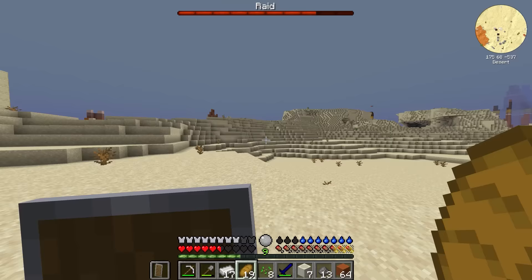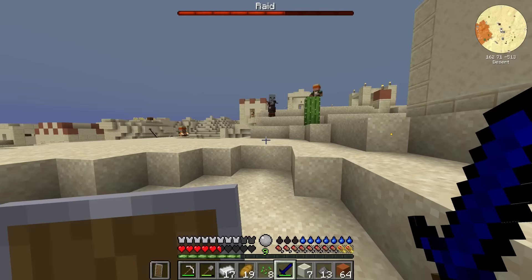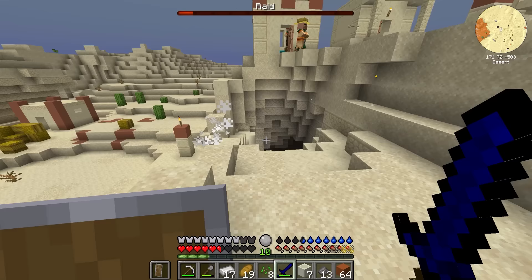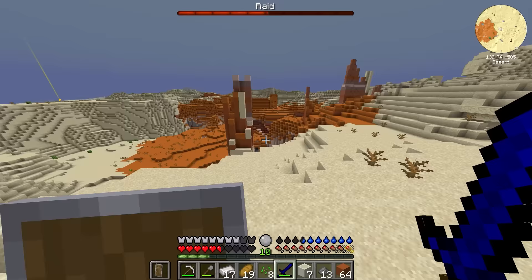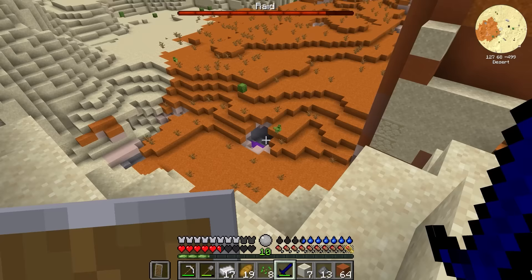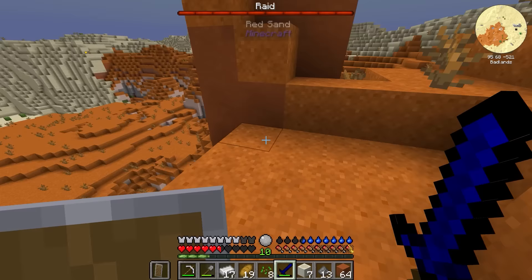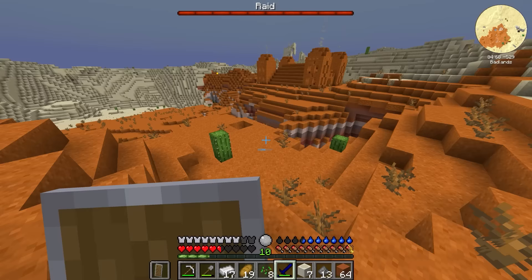There's another Badlands biome over there we could head to if needed. Are the villagers all going to die? Do I need to be the savior? There are multiple waves in a raid — if I kill one set it's not just going to end, they keep coming and it gets harder and harder, which is not what I want. I think we might just have to wait for night to fall, and once night falls, we can see if any blazers spawn here. If they don't, we can head over to that nearby Badlands section.